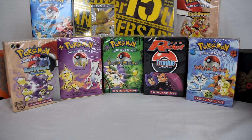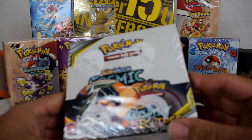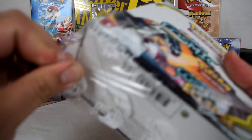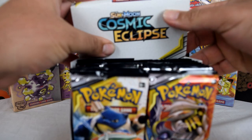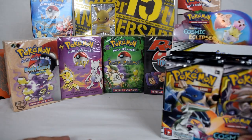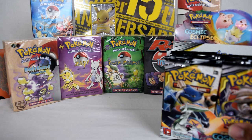Hey guys, welcome back to yet another Sun and Moon Cosmic Eclipse Booster Box opening. This is the second one I bought; I finally got around to opening it. Without further ado, I am still hoping to get that Rainbow Rare Charizard. We did pull a Rainbow Rare out of the last one — one of the other Legendaries — and I'm going to send it away to PSA to be graded. It looks in pretty good condition.